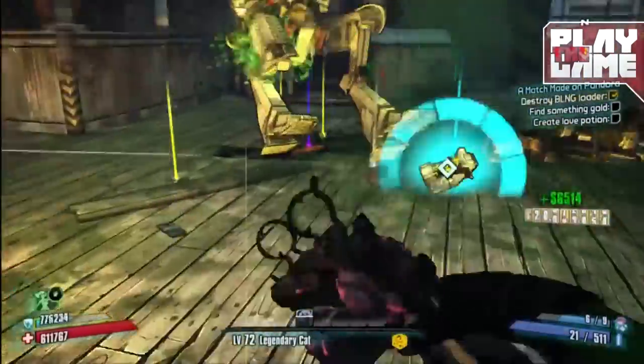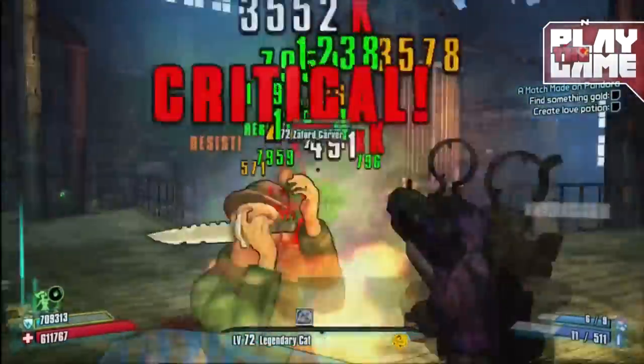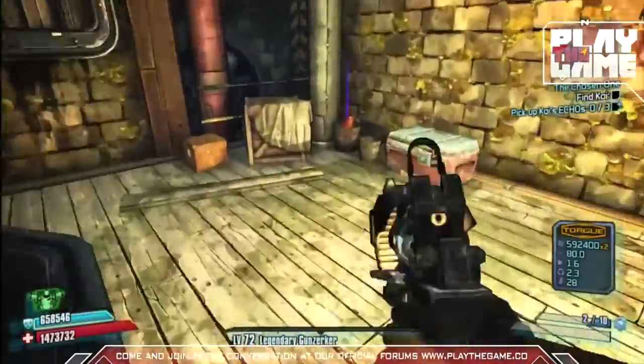The fourth bait can be found in two ways. Initially it can be obtained as a drop from the Blaine Loader; however, as it is a non-respawnable boss, if you return to the area later it will be in a bucket next to the mixer, and it's purple.